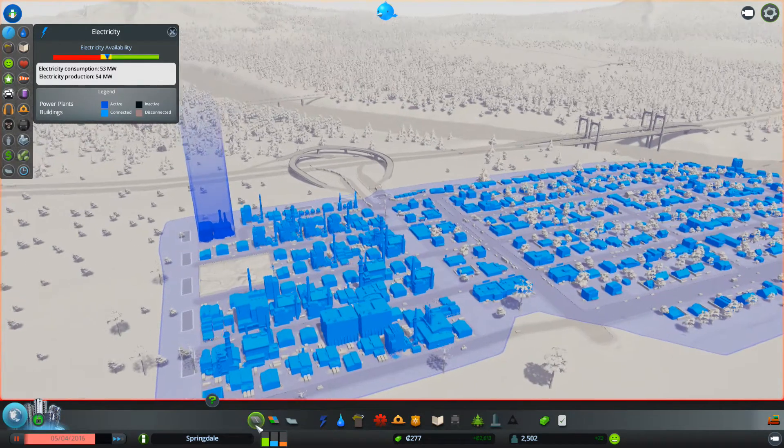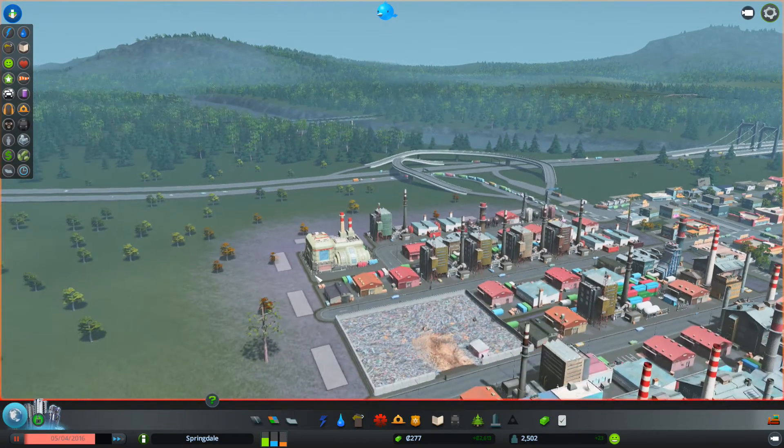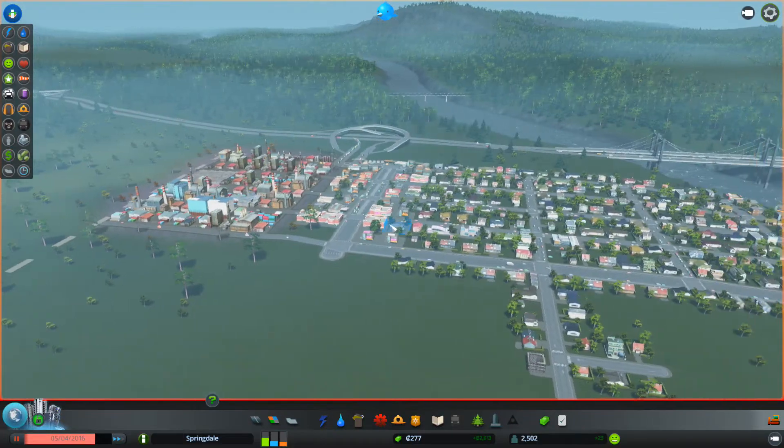I wonder if the coal plant eventually dies like it does in Sim City. Let's look - store for 16 weeks. I kind of think it doesn't. Oh, you can relocate! I didn't know that - that's cool. I can turn it off - why the hell would I want to do that?